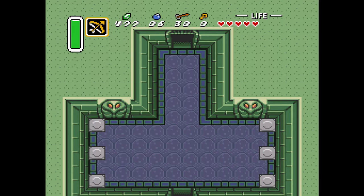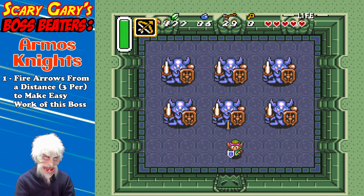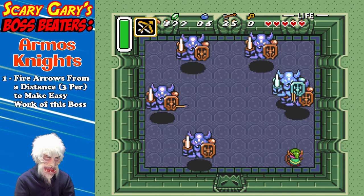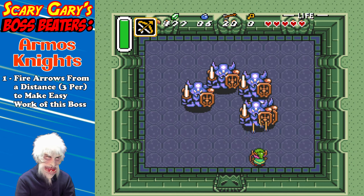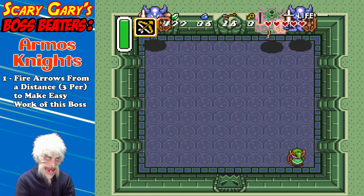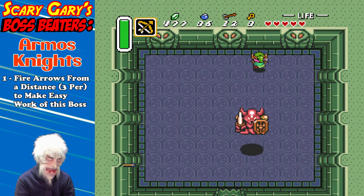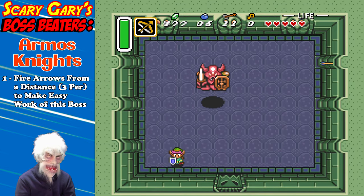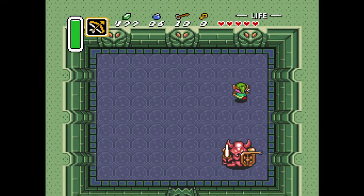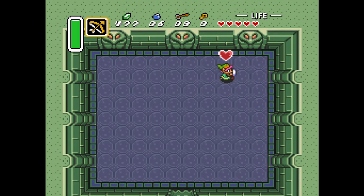Let's turn it over for the first time in this class to our resident boss expert for our first Boss Beater. It's Scary Gary's Boss Beaters. The first proper boss in A Link to the Past: the Armos Knights. The most effective and efficient way to take them out is with the arrows. You can safely attack them from a distance, especially when they all line up against that back wall — three shots per knight will take them down. When that last one gets a little excited, you can switch to your spin attacks. I never used the arrows in the past, but I can see they're much more efficient than getting that spin attack working.